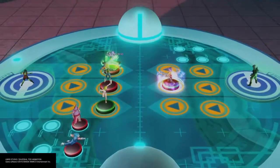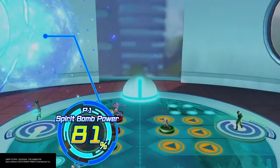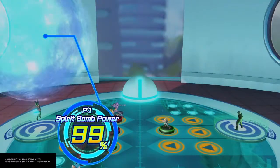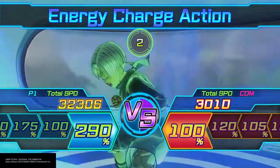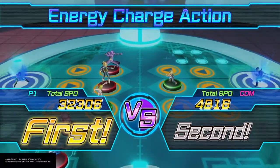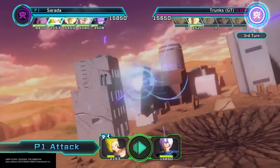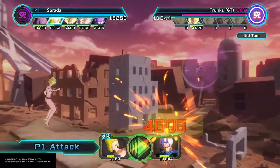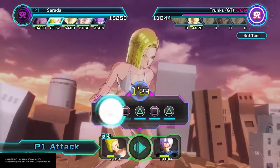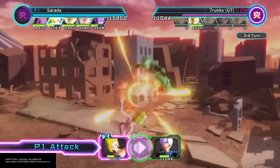Honestly, I feel sorry for Trunks at this point. We've got one small boy against Hit, Vegeta, and 18. He has a 300% boost right there and gets one of the smallest speed boosts he could possibly have clicked on. It makes me feel even worse — his boosted speed didn't even come anywhere close to our base speed. I'm pretty sure our base speed was still over twice as much as his boosted speed.